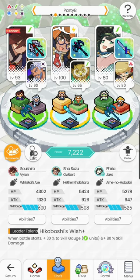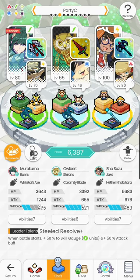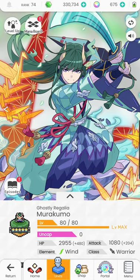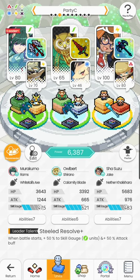Point number two: buffs that your main receives are also received by the duo. This is mind-blowing. If your sub is a thunder type and your main receives a buff based on its own element, your thunder sub will still receive that buff. For example, look at the weapon on Suzu here — while levitating you get a +60% attack buff, and this only applies to wind units. My wind Murakumo will definitely get that buff, but amazingly, Rams also gets it.